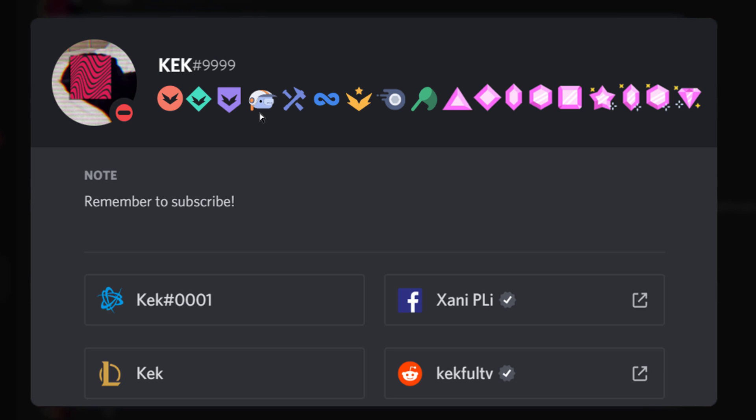Next we have Early Supporter, which if you were a subscriber before October 2018 you would have received this badge. If you were a concurrent Nitro subscriber after that, you were awarded the Nitro game subscription instead of the Nitro Classic subscription, but at the same price as the Classic subscription.